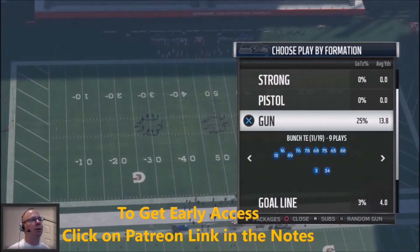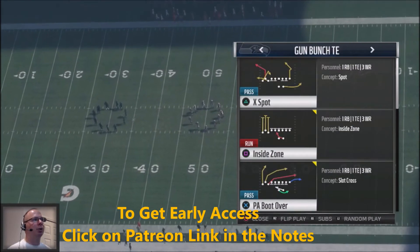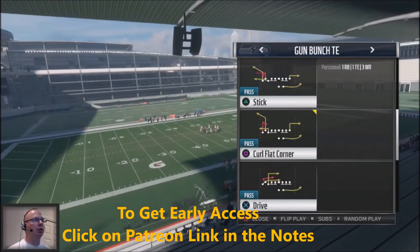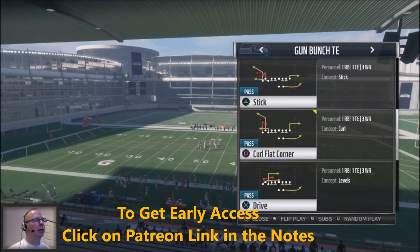Finally, this is a formation I've never really used — you've probably never seen it in my gameplay — but we're going to take a look at the Gun Bunch Tight End. The audibles are Inside Zone and Play Action Boot Over. We've also got Curl Flat Corner, and one of the base plays we're going to be calling is Stick.